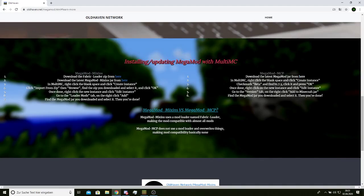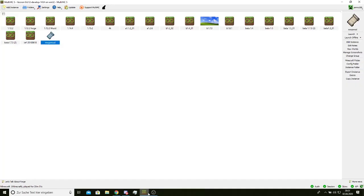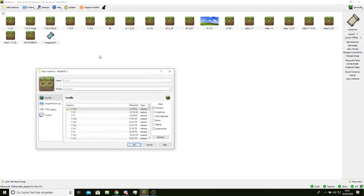You first want to download the Fabric loader for Beta 1.7.3 and the latest Megamart mixins.jar from there. You download these ones, and then go to MultiMC, where you're going to right-click and create an instance.